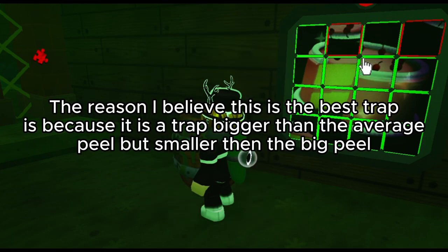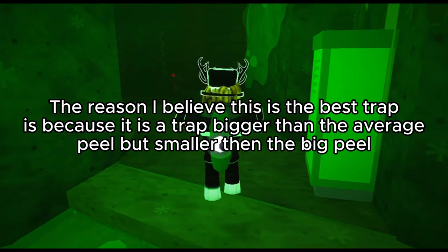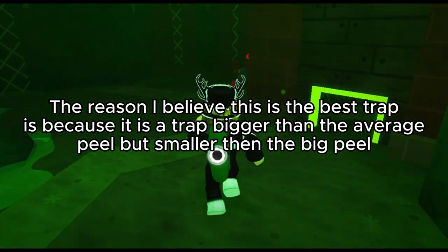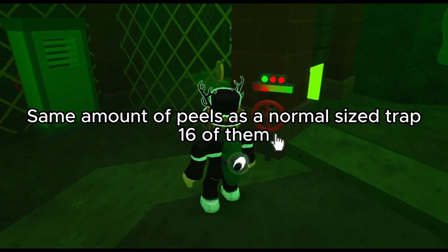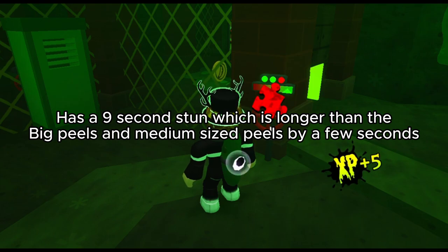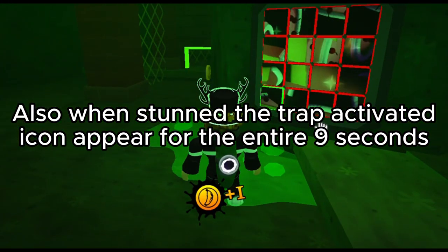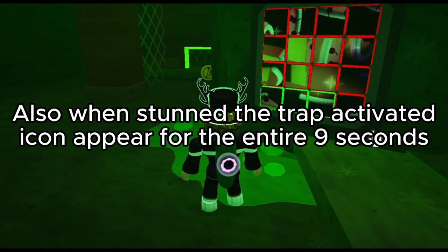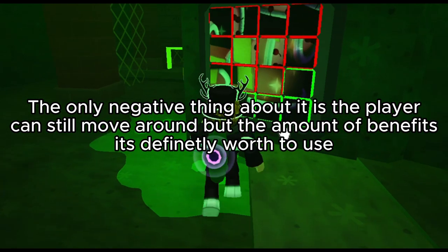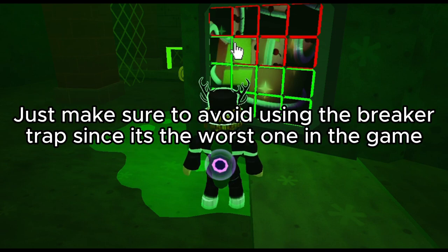The reason I believe this is the best trap is because it is a trap bigger than the average peel, but smaller than the big peel. It has the same amount of peels as a normal-sized trap — 16 of them — has a 9-second stun, which is longer than the big peels and medium-sized peels by a few seconds. Also, when stunned, the trap activated icon appears for the entire 9 seconds. The only negative thing about it is the player can still move around, but the amount of benefits makes it definitely worth using.